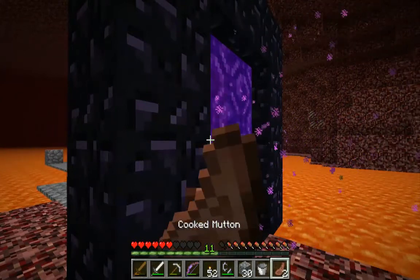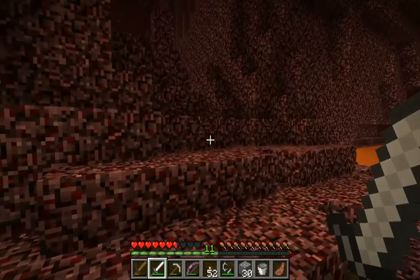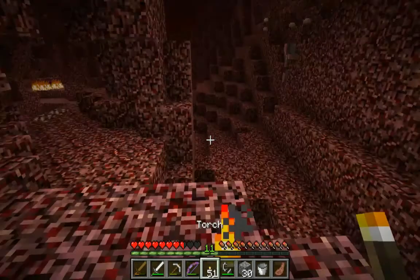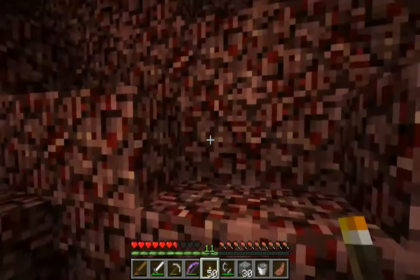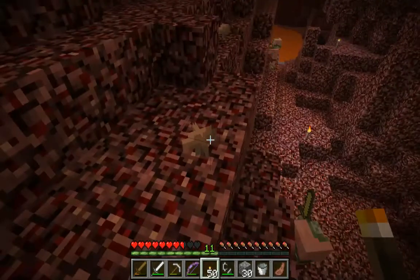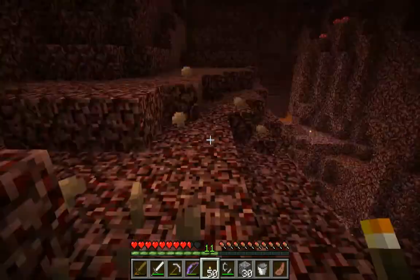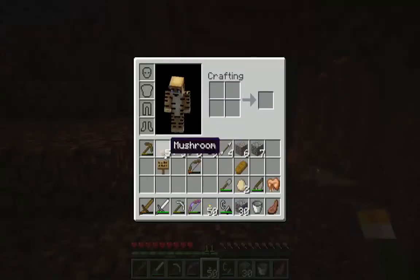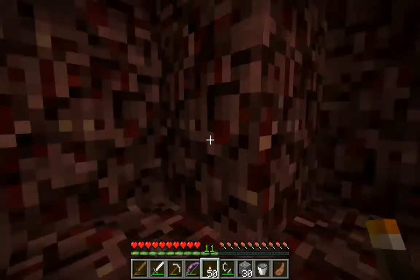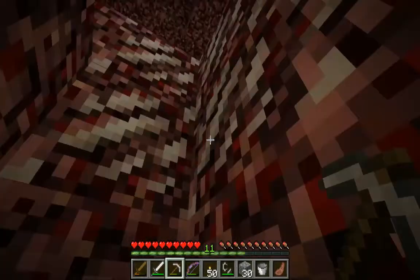I need to eat so I can heal up. Let's see if we can lure this blaze over here and get the blaze powder. Oh, I see a brown mushroom over here as well! We've got mushrooms here, which is cool. Let's go grab the mushroom. Here we go — we've got mushrooms! One, two — we only need one, I think. Let's grab a few of them. And we need nether quartz — there it is. Then we just need the blaze powder, Nozo, and I think we've actually finished this map.